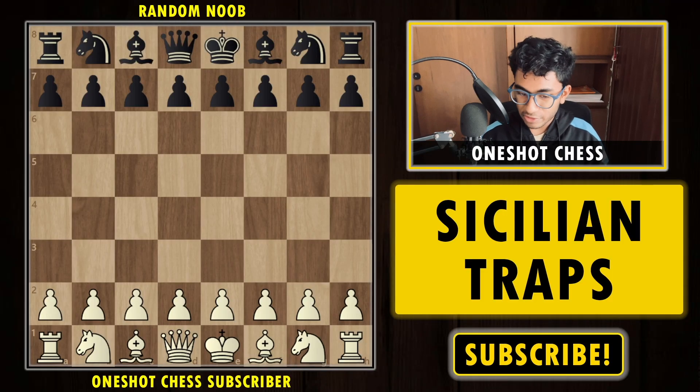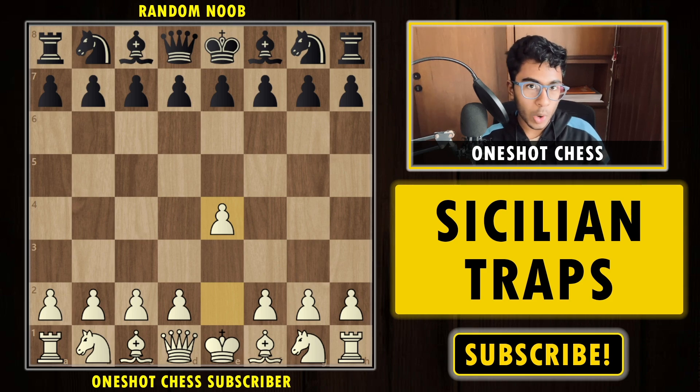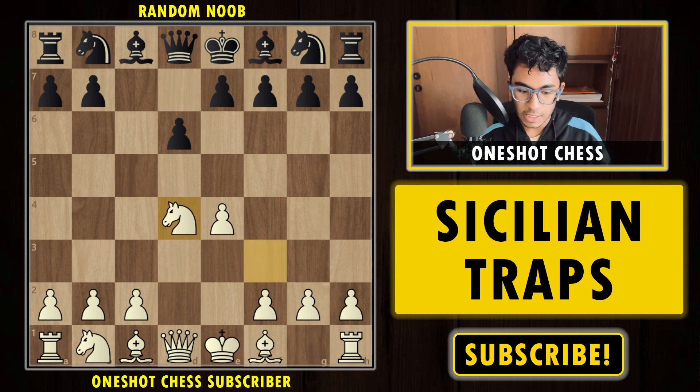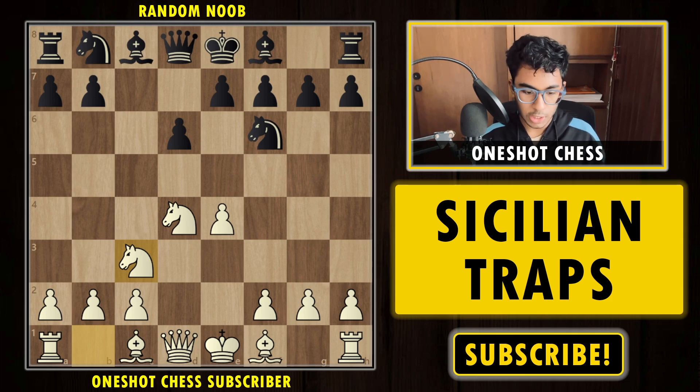For the first trap we are playing with the white pieces and we start the game with 1.e4. Our opponent plays c5, the Sicilian defense. We play Nf3, d6, d4, takes takes, Nf6, Nc3. This is all pretty standard play, then a6 — we have the Najdorf variation.